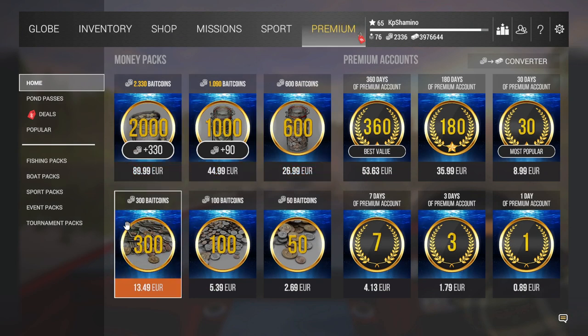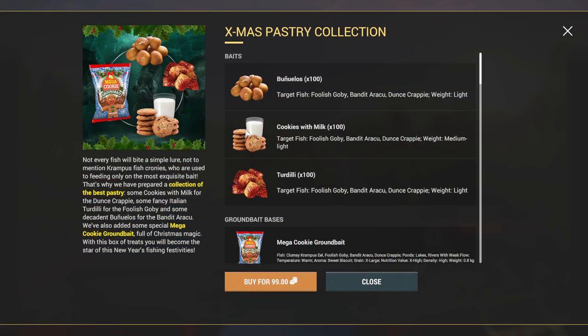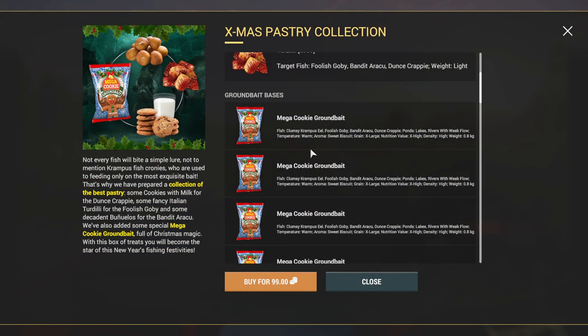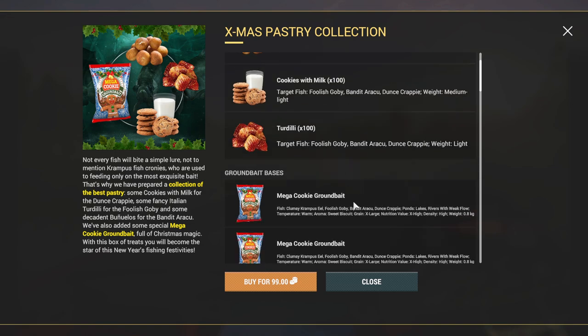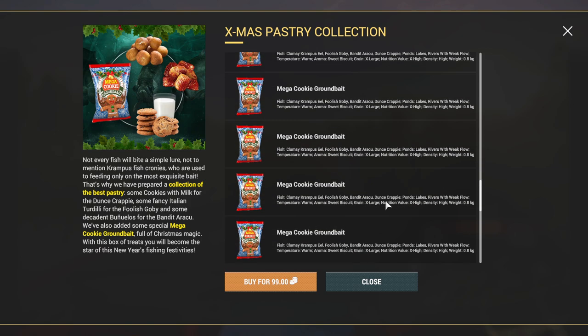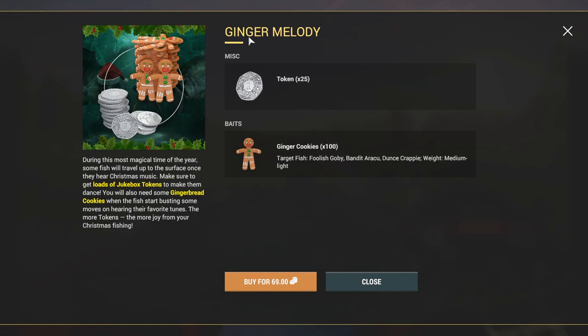For the guys, there are two packs you can buy with bait coins. The Christmas pack contains a lot of baits you need for the minions — you need a lot of them. There's also a lot of ground bait included. This pack is 99 bait coins. I already bought it, so here you can also buy the tokens.